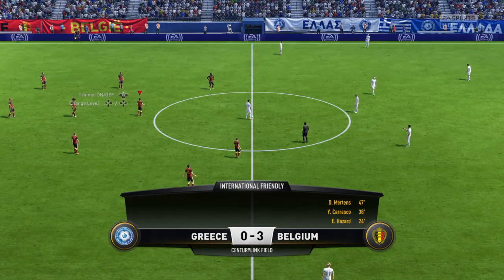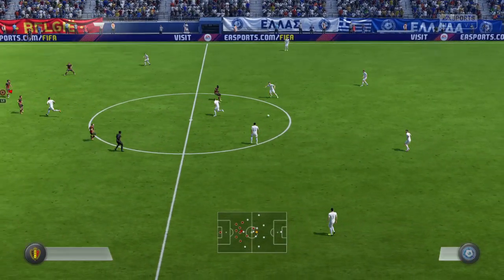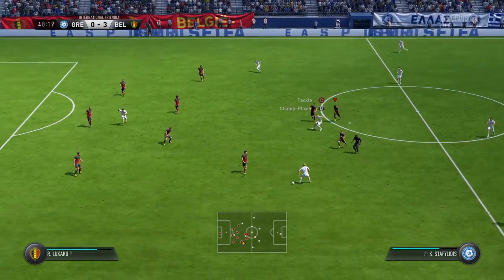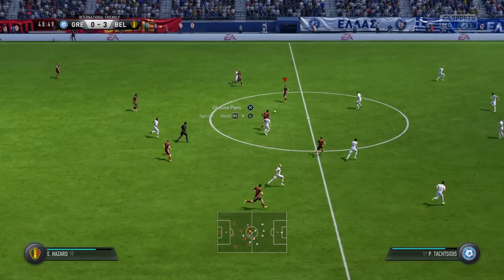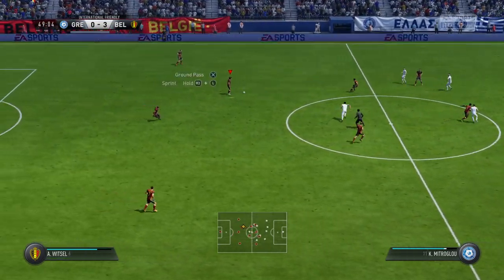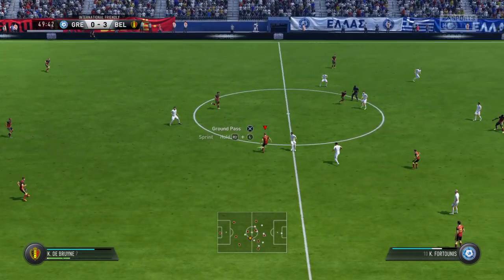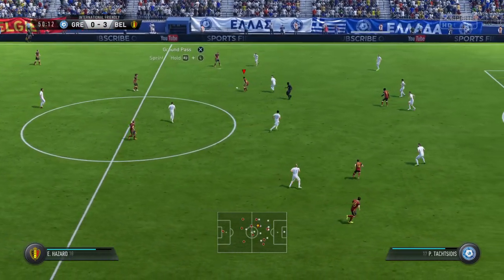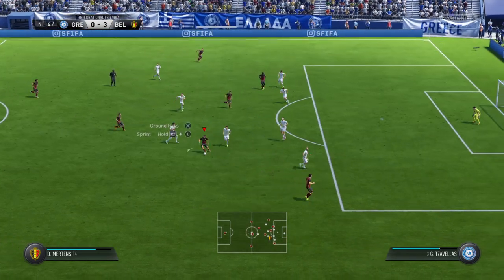One team really on their game today, the other very off-colour. Now they've got the ball back in the middle of the park, intercepting that pass. Axel Witzel, Tobey all the way out. Here's Carrasco — this could lead to a chance, a good attacking play.